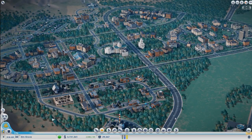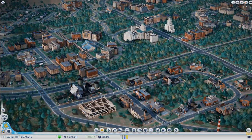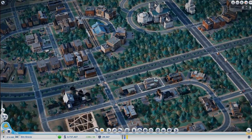Now we have some factories starting to pop up — medium density factories. I think this is good enough for now. The unemployment is already going down, so we shouldn't worry too much about that at this point. Let's move on.